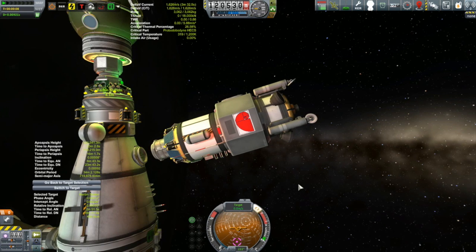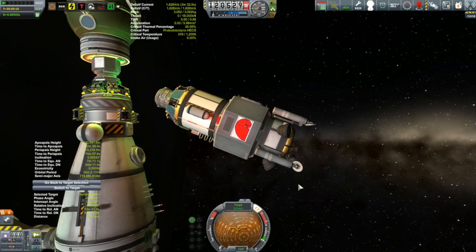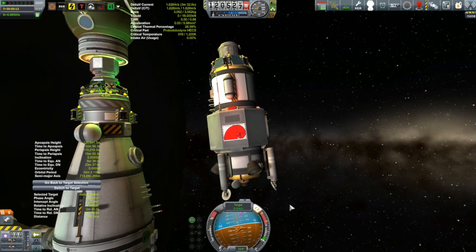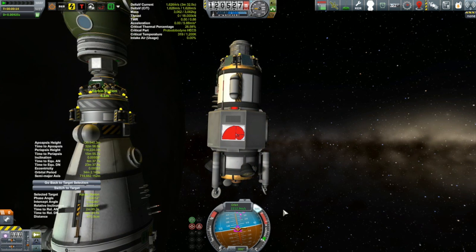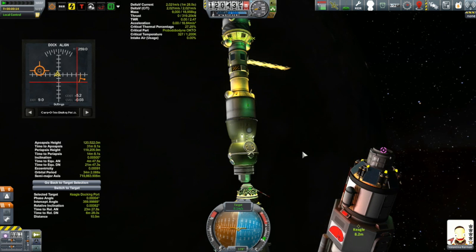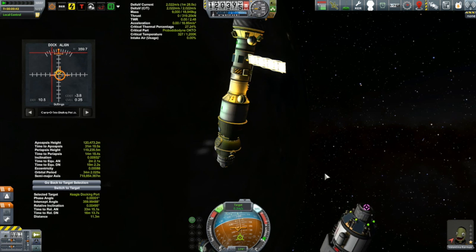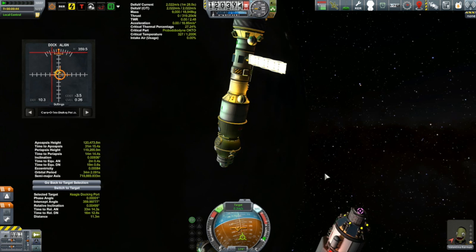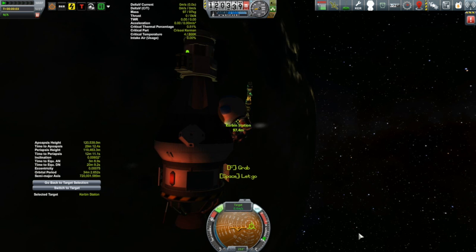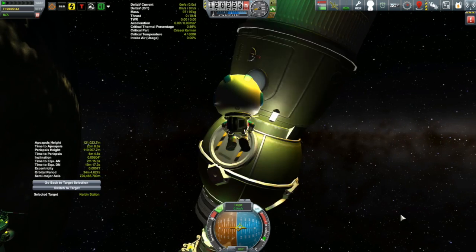So we need to shuffle some things about to get ready. The first step is taking our lander, the Kegel, and undocking it from the station. It has no RCS or anything, so it's just going to float here. We'll orient it along the north-south axis so it can be easily docked with. Then we'll put Val into the Korion, which is our main vessel for this mission, and Val will dock it with the Kegel.